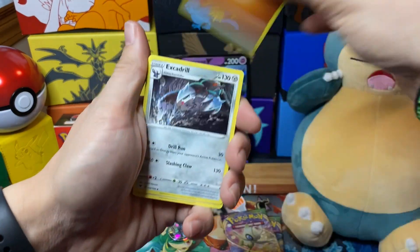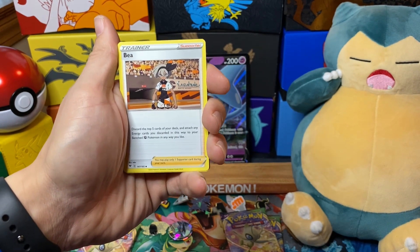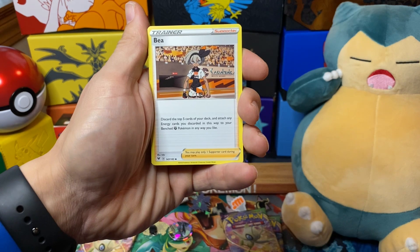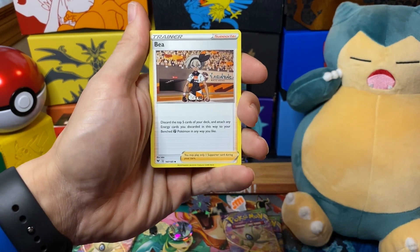I didn't have any real luck in the first two I opened off-camera with a friend at work — two blisters, didn't really get anything good. I got one holo and five green card codes, pretty useless. Let's have a look at the trainers though, because this is the first time we're really looking at Vivid Voltage.